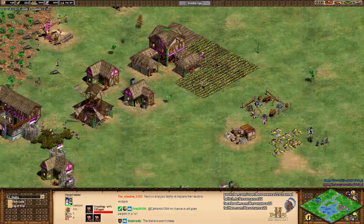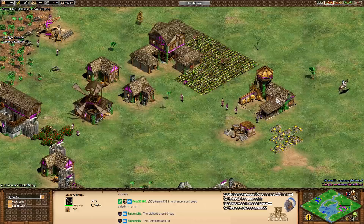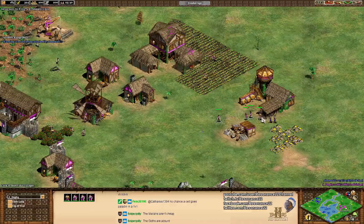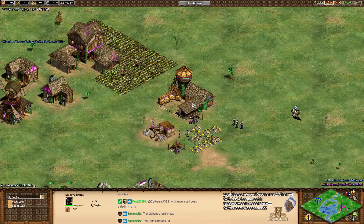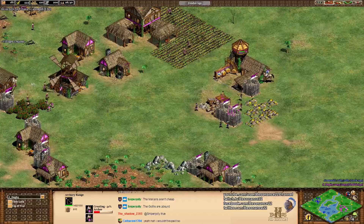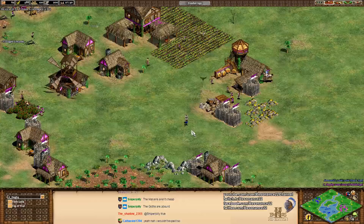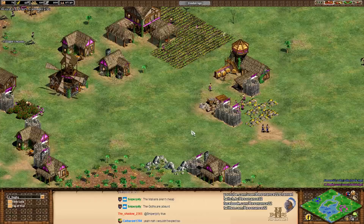J-Dog's build is a bit awkward — he had to pull all his villagers off gold to put down that archer range. Here comes the Drush. He actually has four villagers in position to defend this. He's not building military units yet — now he's queuing up archers, going for a one-archer-range opening. This feels like a sloppy opening, but what's important is that J-Dog is actually controlling his villagers really well. And Jomnal is overcommitting. Even though J-Dog's opening is a bit awkward, he's totally going to get away with it. Jomnal gets denied and loses a militia for free.